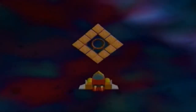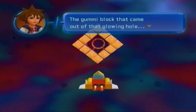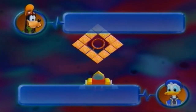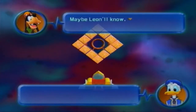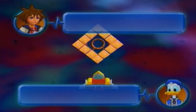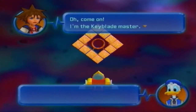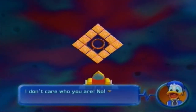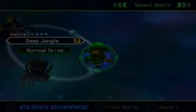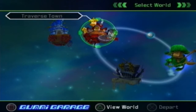Back on the Gummi ship — Sora says he wants to be a pilot, Donald says no. Here we go again. Alright, so now we have one more world to take care of, then it's back to Traverse Town.